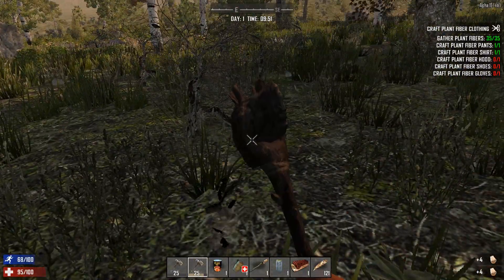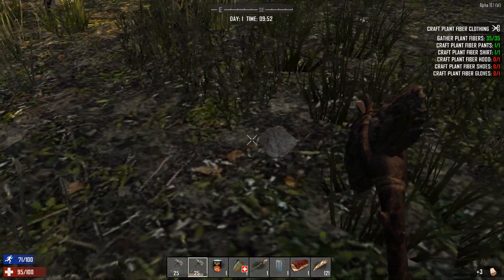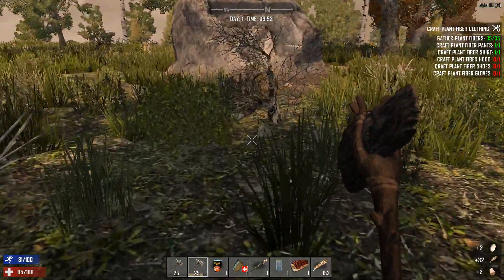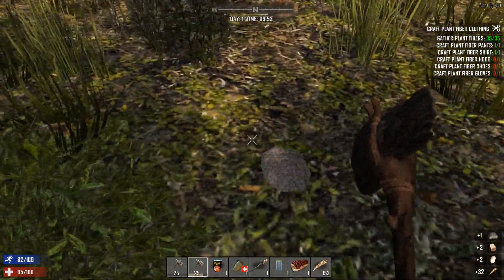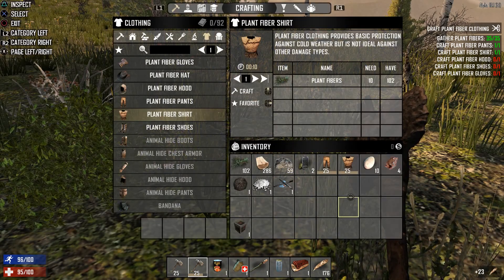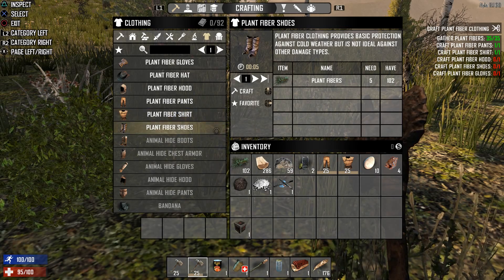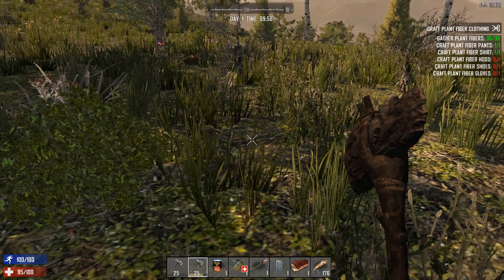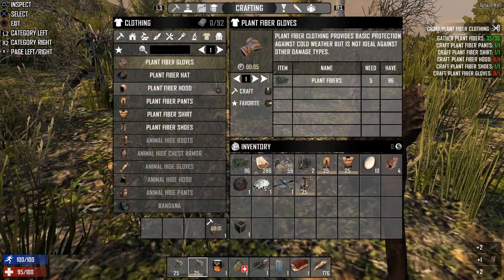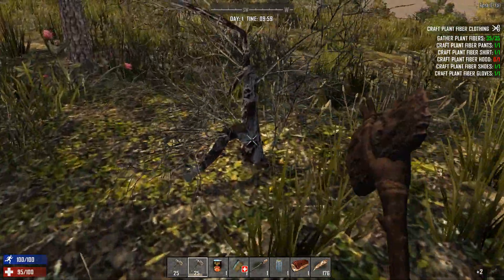Let's do these quick before any more zombies decide to sneak up on us, because I have found with Alpha 16 a lot of zombies you don't hear — they do sneak up on you. Let's craft the shoes and the gloves. Gloves, shoes, hood — we don't have a hood — and it should tell me to craft them in a second.